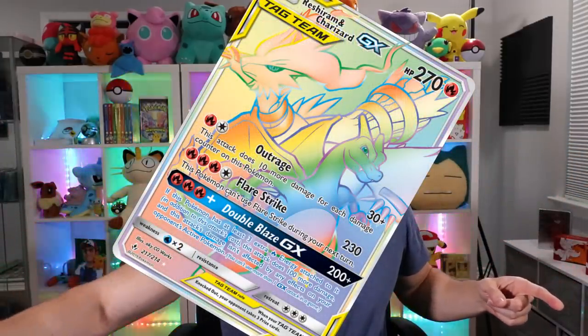What up heart squad! Today I am continuing my crazy run of going to Target and buying Unbroken Bonds booster packs. I got a lot of Unbroken Bonds booster packs to open in today's video. Last video, which was on Saturday, I went to Target and bought a ton of packs because we are searching for the hyper rare Charizard and Reshiram card — a card that at the time of this video is worth quite a bit of money and looks absolutely gorgeous.